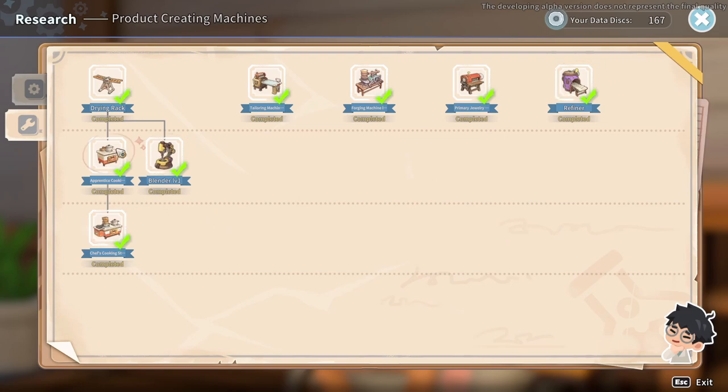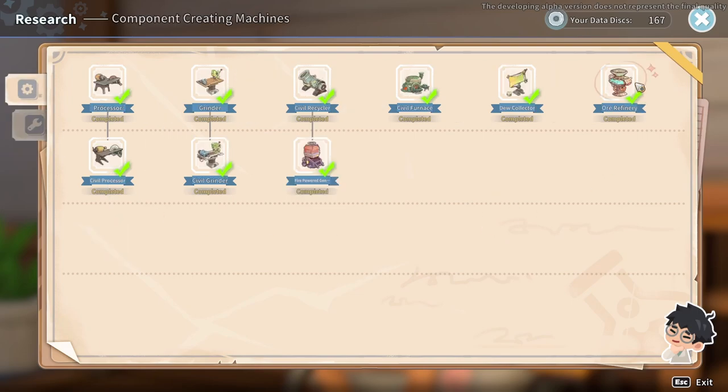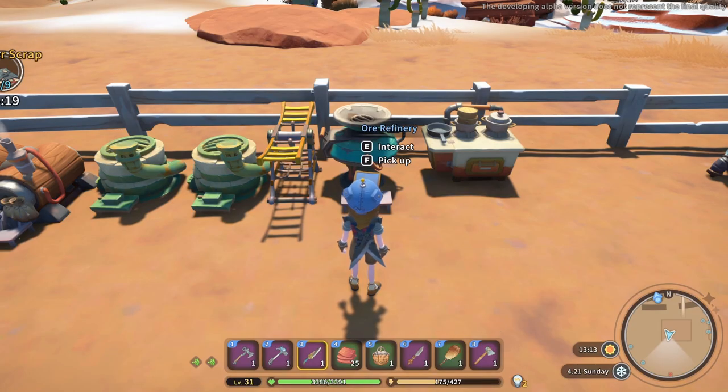Down here we have the blender and the cooking stations. I got the chef's cooking station to skip the apprentice — I never built the apprentice, I just went right for chef's. The blender, just like in Portia, you can use to make fertilizers and things. Now we're going to run over to the workshop to take a look at the ore refinery since it's a brand new thing.